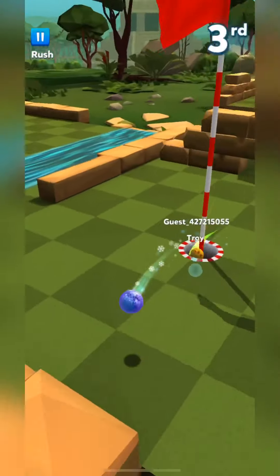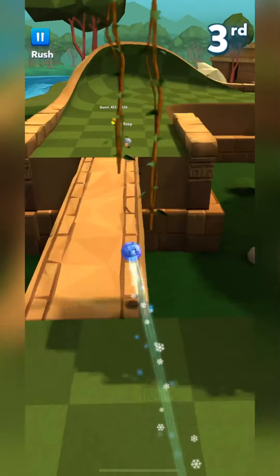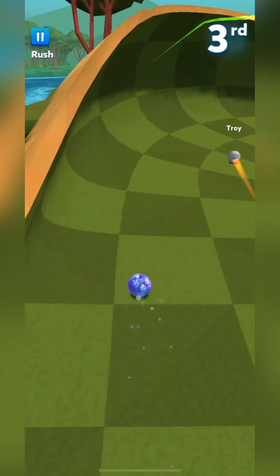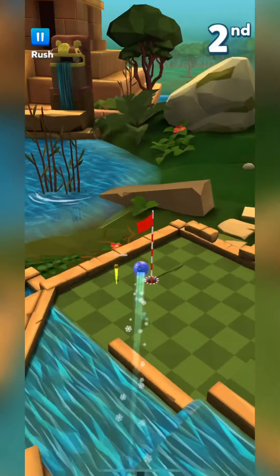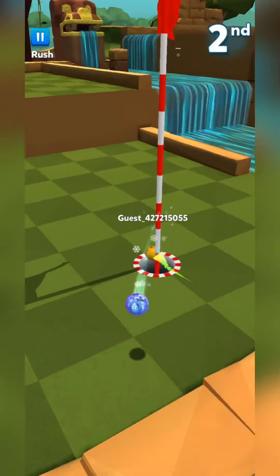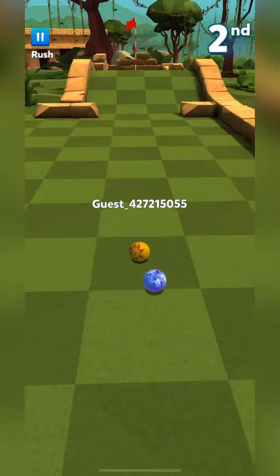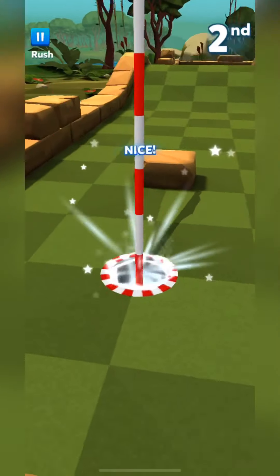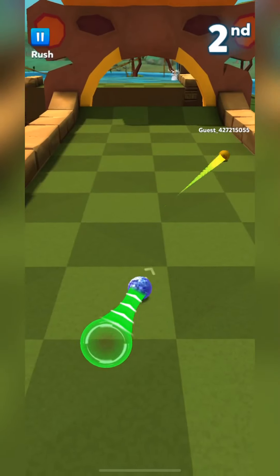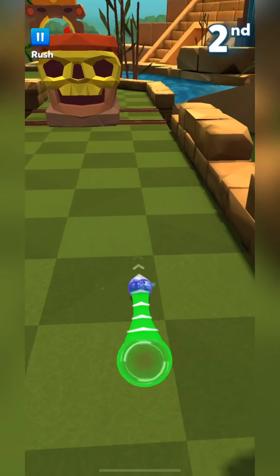Strong yellow - oh dang, a little more accurate and I would have been right in the hole. Orange it or you're gone - inch it up, launch it, get in there. So far I think they're lying about the new holes. We'll give Mine Jungle a few tries.